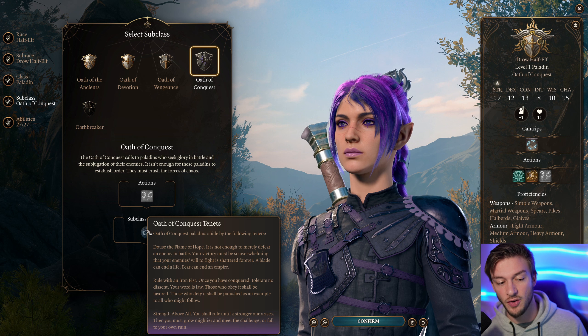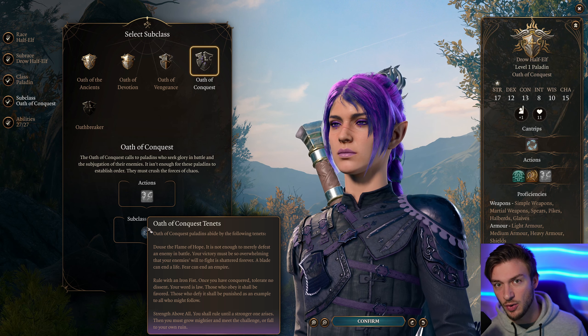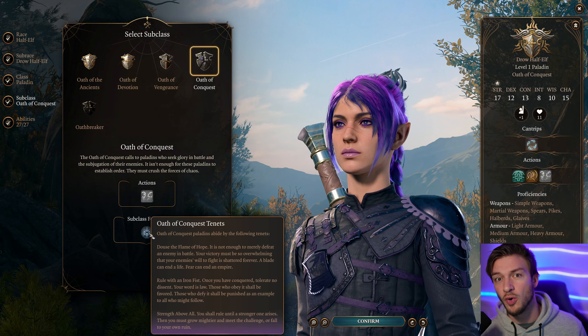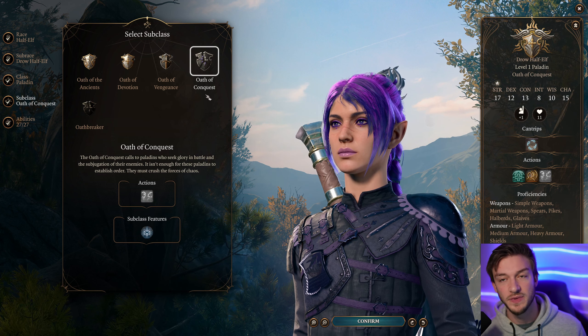We also get the Oath of Conquest tenets. I know there are going to be questions on this, but this is the same as the Oath of Vengeance tenets. So if you go and take the Hag's Hair or fight the Tieflings that are holding Lae'zel at the start of the game, that's an easy way to break it — so don't do that.